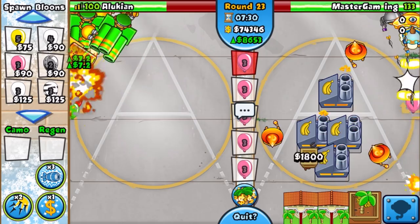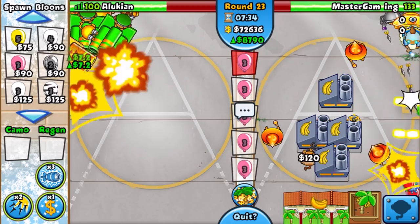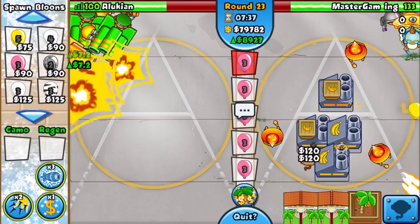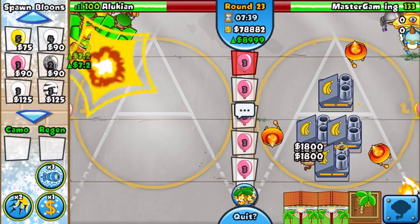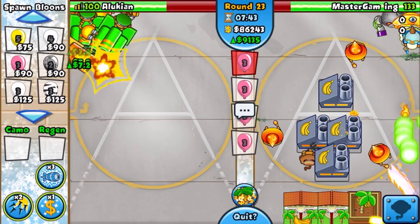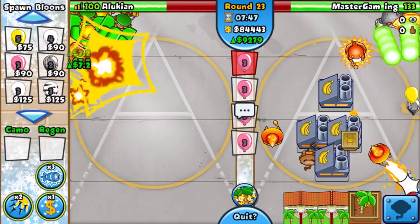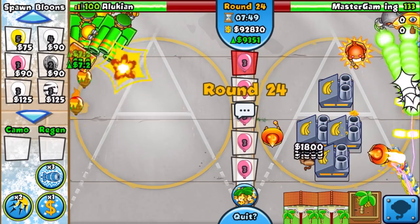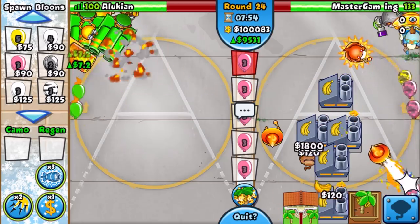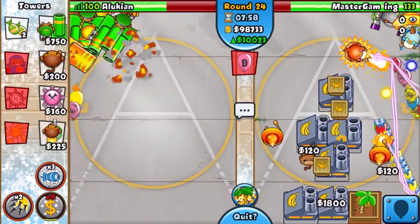Look at the Sun God — it's sniping balloons that are down in there, kind of cool. Round 23 lasts a while. When you see leads at the end of round 23 that's when you know that round is over. The reason to be cautious is because round 24 has a lot of ceramics. Our big ones are barely taking out these bloons — it looks sketch but we're okay. We hit 10,000 eco.